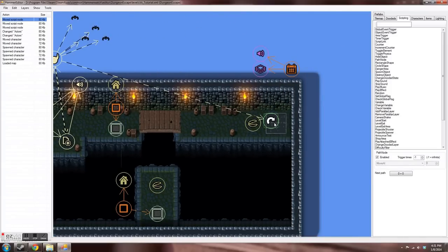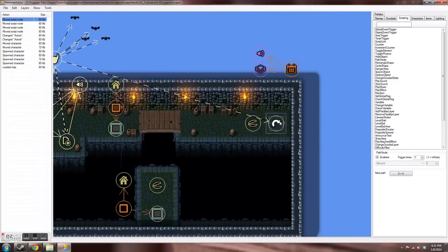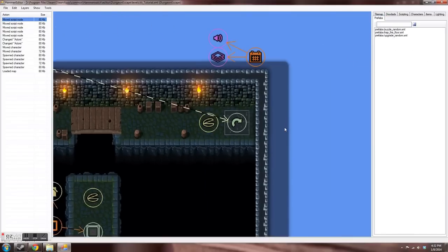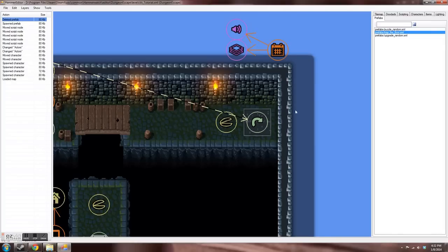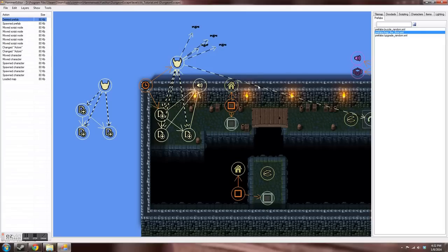So this fires, waits half a second, fires that one, fires that one — and that's all I have set up. The pathing node I have selected is where they move to. The thing I have them running into is a fire trap, which is under prefabs. It turns out prefabs are just pre-made objects with triggers attached to them, so I just place down this prefab and it automatically opens up, spews out flame, and damages anybody who walks inside of it.